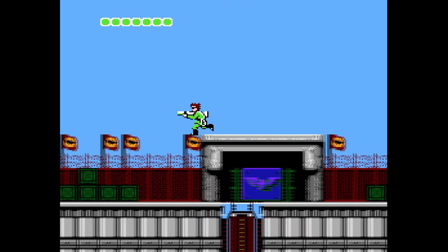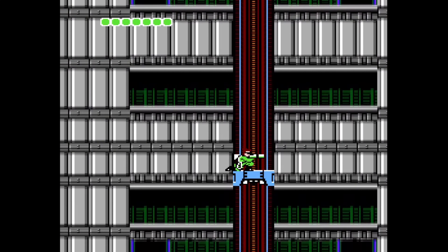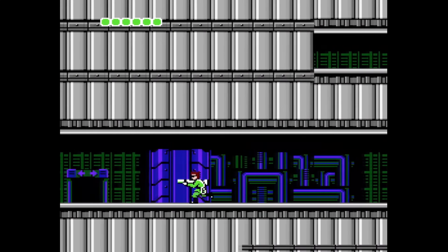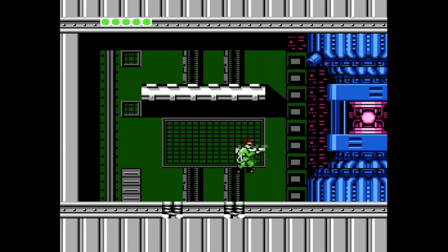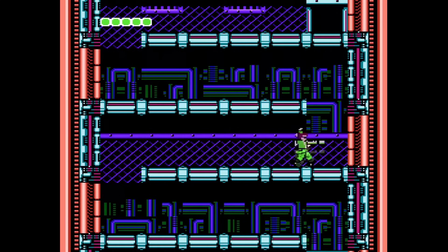And here we are on the final level in Bionic Commando. We need to take out a miniature reactor before we can proceed. I like to drop down all the way here and head into this room — I like working from the bottom and going up to the top. Here we need to pull ourselves up as close to the reactor as possible and put as many bullets in as we can before the bullets knock us down. Sometimes you find that sweet spot where the bullets hit your grappling arm so that you don't get knocked down. Just time that so you don't get shocked by the little bolts there.